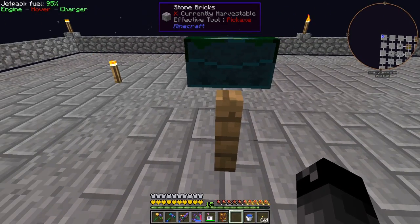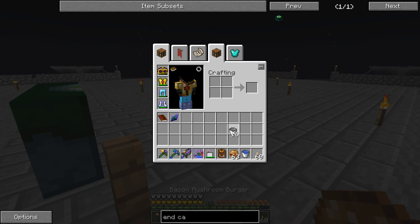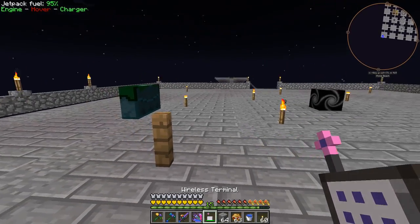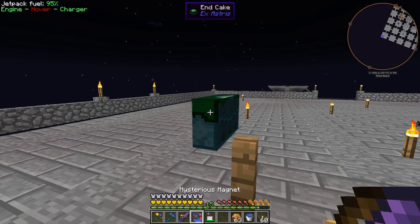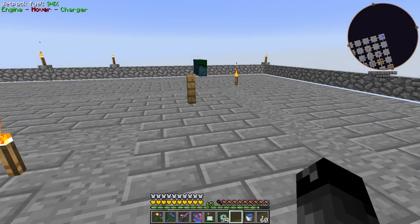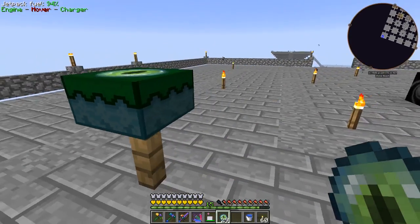We have everything - the recall stone for a way back, we're well armored, we have food. Let me put away the Thaumonomicon. I'm going to grab some stone just in case. Let me try to eat the cake - oh, I broke it with empty hand. Let me try again. It turns out you have to use the eye of ender - right-click on the cake to fill it up, and there we go, now it's completely full.